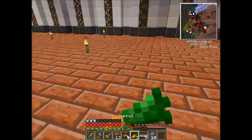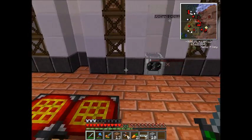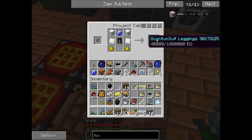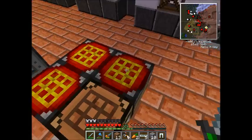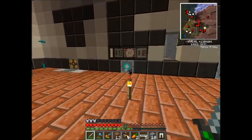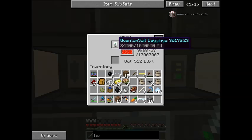And finally, the third and final — probably the best thing I did — bam, Quantum Suit Leggings! Guys, these things are amazing. I love these. They're the best piece of the Quantum Suit you can get, in my opinion. If you guys don't know what they do, I'm going to show you in a couple seconds.